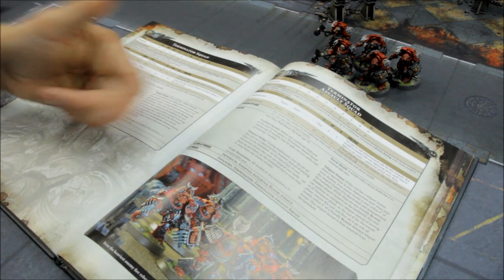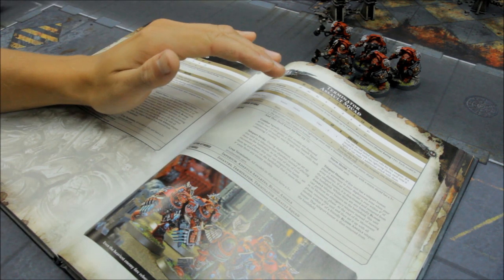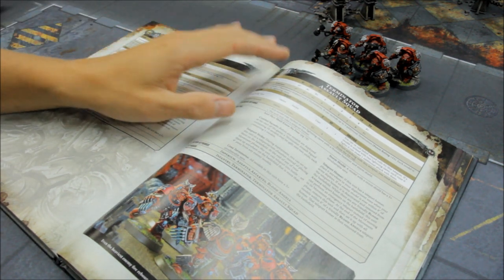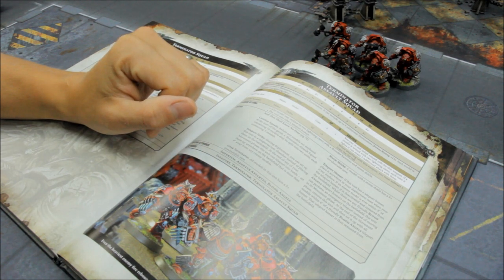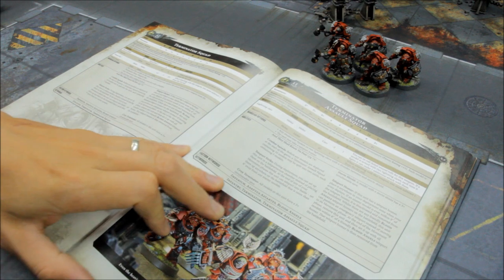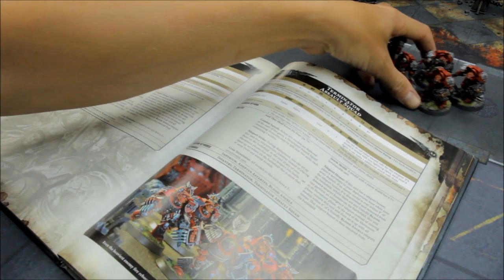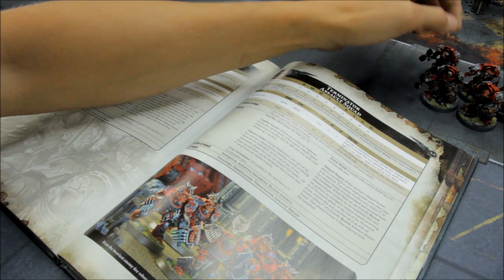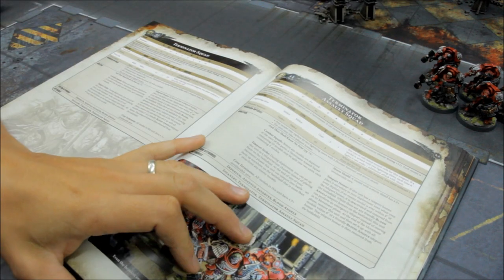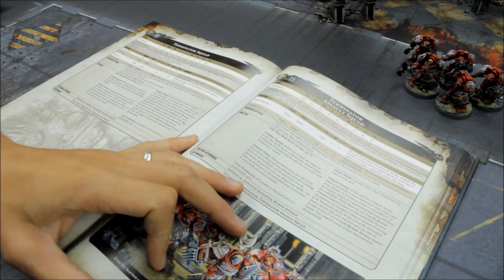Sometimes I'll take a Sanguinary Priest or a Sanguinary Officiate to hang around with them to restore wounds and resurrect fallen models, just to try and keep them alive for as long as possible. So that is number 5 — the Assault Terminator Squad makes it in. There will be some people that disagree, but they will continue to vindicate themselves as the games go on.